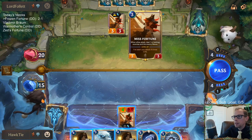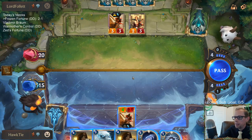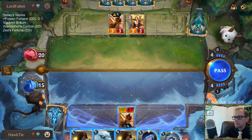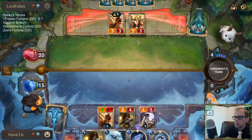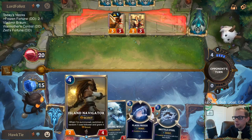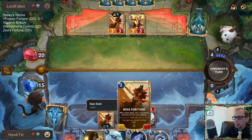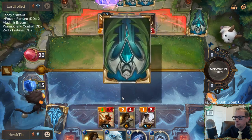You can either have Writhing Wolf kill Misfortune or get two attacks with Island Navigator. Go for the two attacks with Island Navigator — because then next turn we can potentially level up Misfortune.